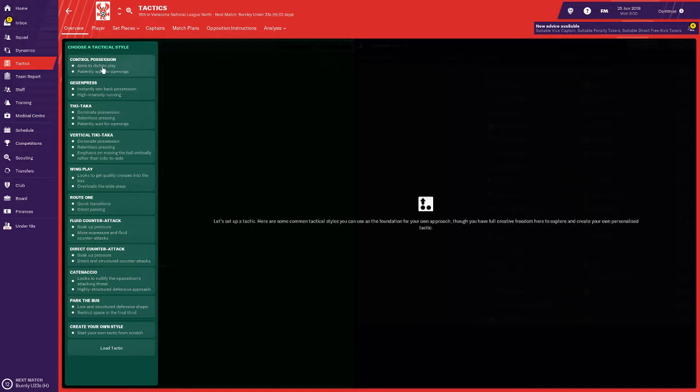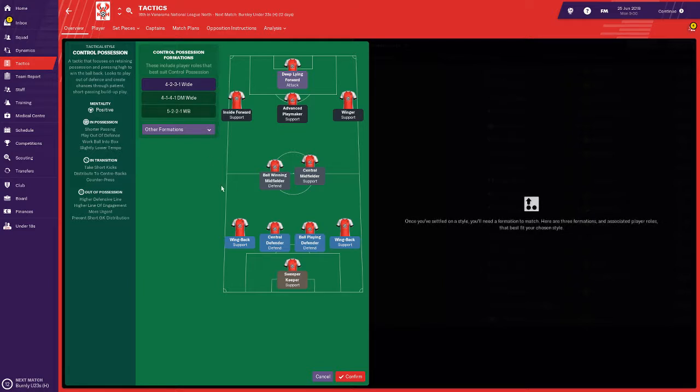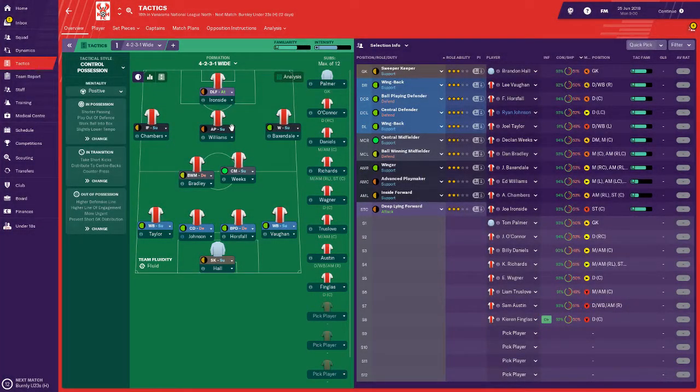We'll have a quick look at the squad. I normally like to play possession play. So let's have a look at the formation and stuff like that. A 4-2-3-1 could work well but I've got to check out the squad first and make sure the squad works well in it.